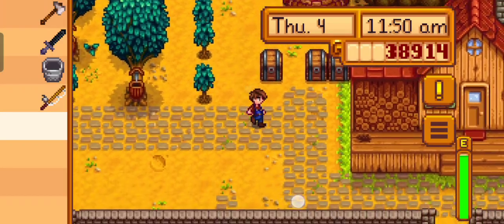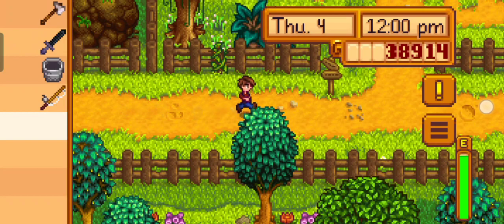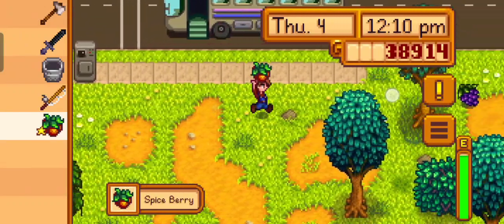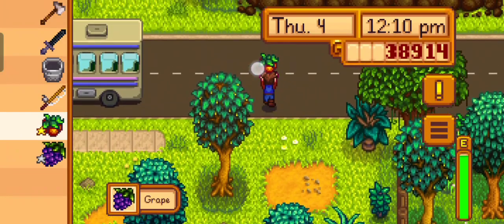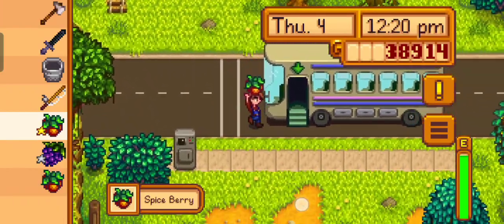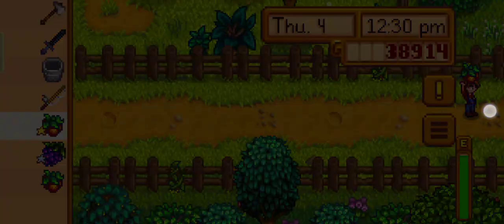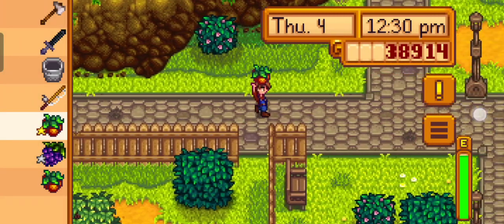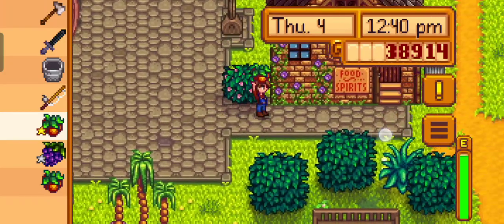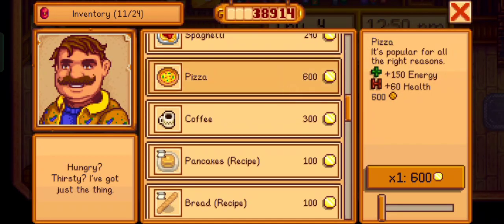Next up, I'm going to go to the Stardrop Saloon. I want to see if they sell pizza — you'll see where I'm going with this in a bit. That would make good wine. Spiceberry. I want to see if they do pizza. The next idea is to expand the actual farmhouse. Do you do pizza? You do! Yes.